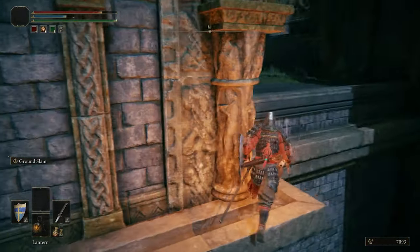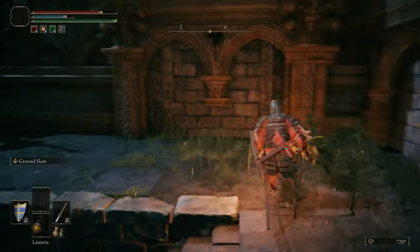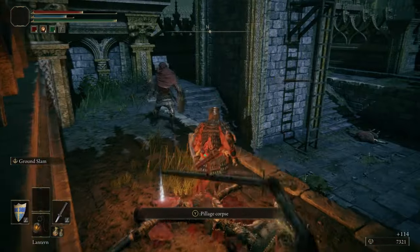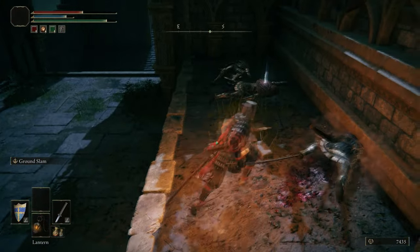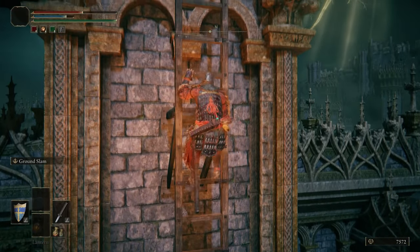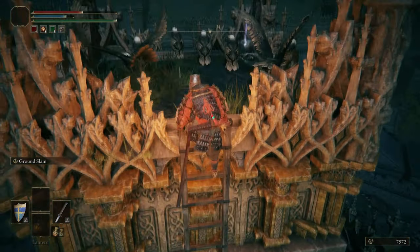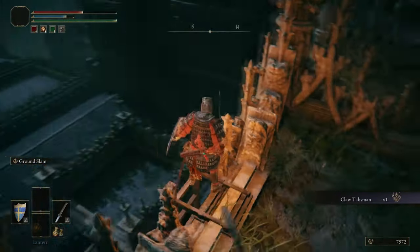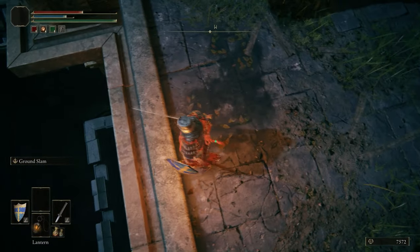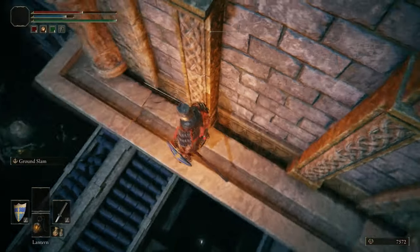A lot of things in Stormveil aren't immediately obvious — it feels like you're not meant to be here, but it is a part of the level. Working our way through these Exiles with the Katana or Ass Slam — whatever floats your boat. Up this ladder is the Claw Talisman. Each weapon class has an associated talisman, and the Claw Talisman boosts the strength of jump attacks. We end up taking massive advantage of this later when we switch from Katanas to the Great Stars.